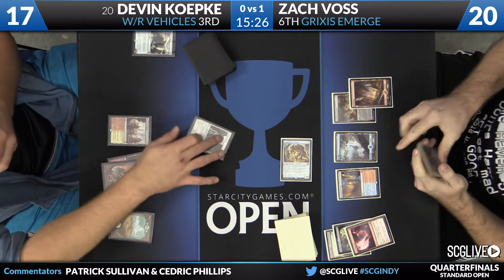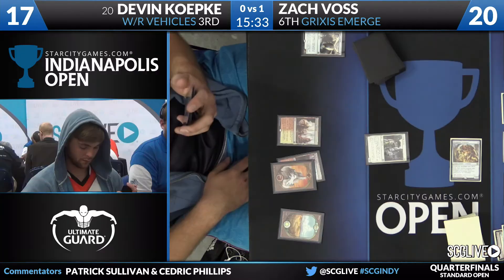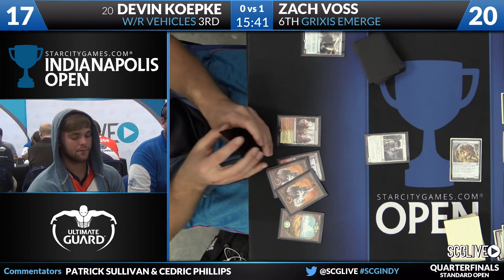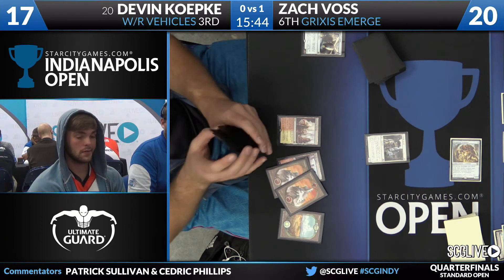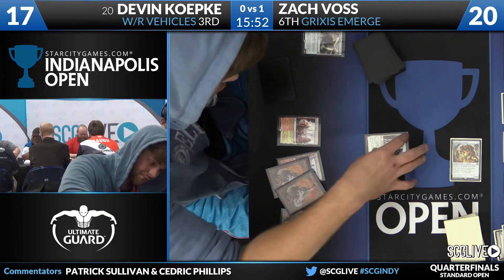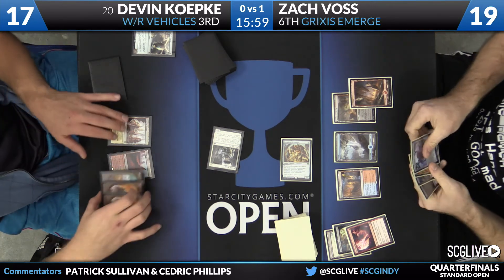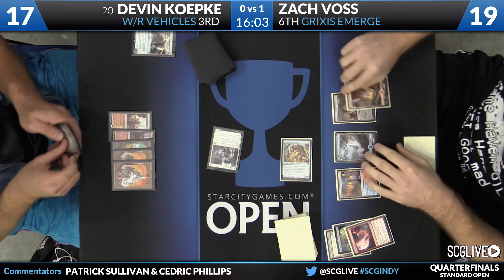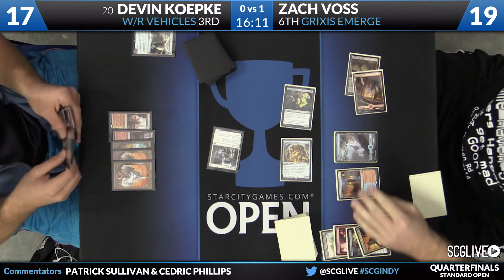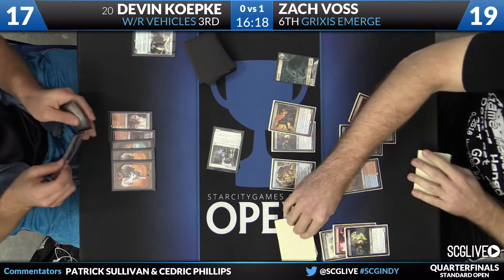This is the coolest deck in the top eight — there's a blend of a lot of different strategies going on. Koepke has at least one Skywhaler's Shot, maybe two, and two lands — not a lot going on. He just needs answers for Elder Deep Fiend, but I don't know how much there is to be gained by being really reactive in this matchup. Time is not on his side. Koepke could have activated Needle Spires and walked into something horrible like a Kozilek's Return. Instead he attacks with the Haunted Dead's spirit token — the discards take place, and now the Prized Amalgam comes back. That is a combo, by anyone's definition.